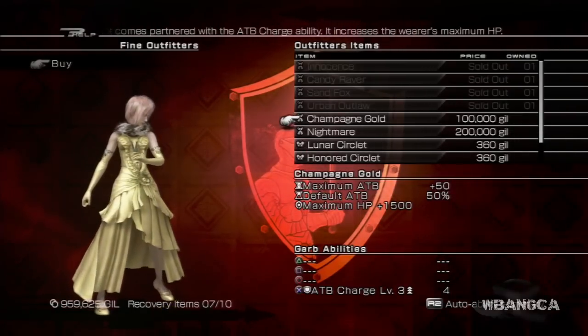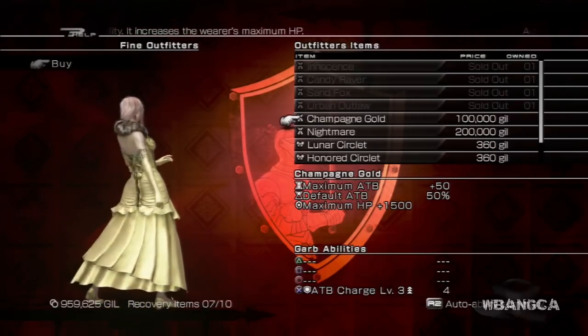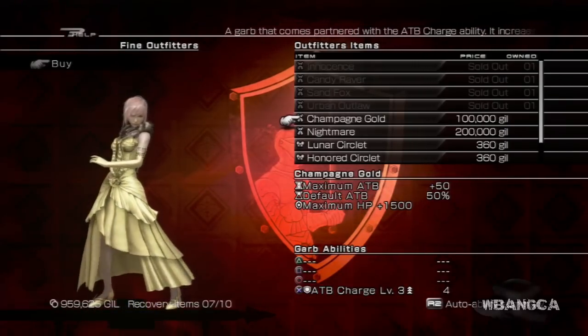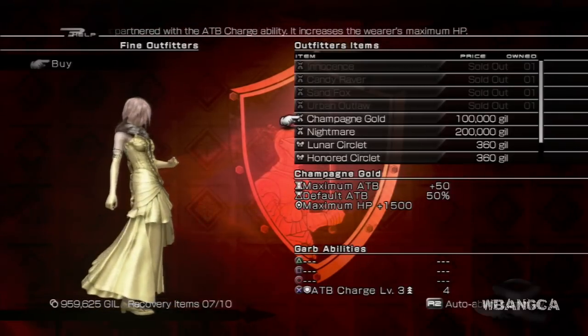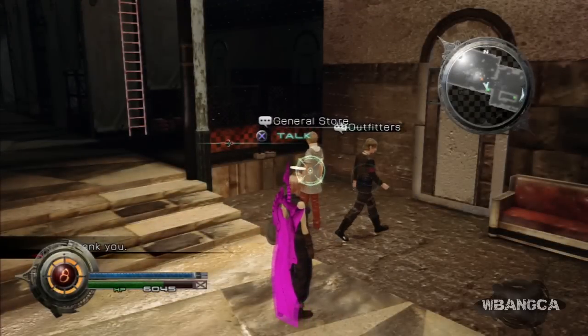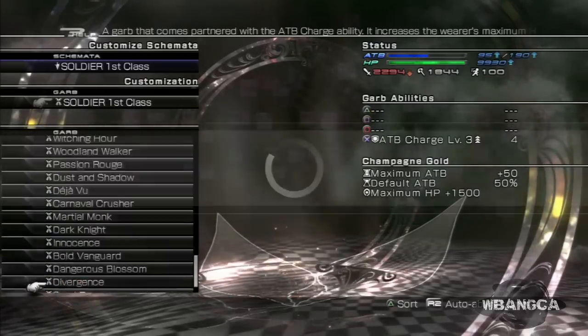Hey everyone, back with another video — Lightning Returns: Champagne Gold is what we're looking at. This is at the end of the game essentially; 100,000 gil is how much you'll need to purchase it. So let's just buy it — this is exactly at the end of the game where the cathedral is.